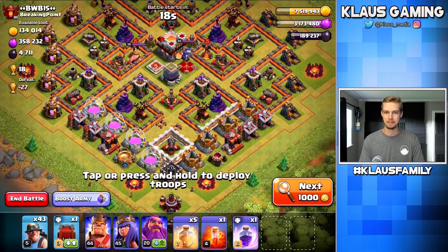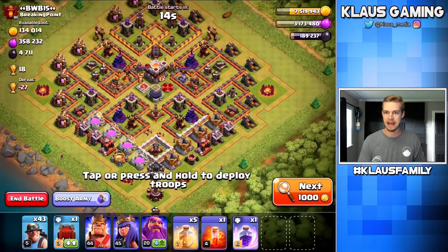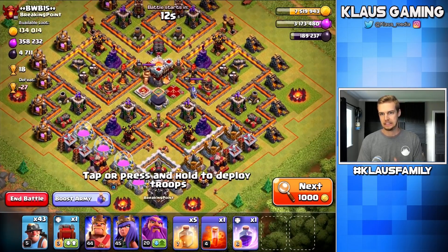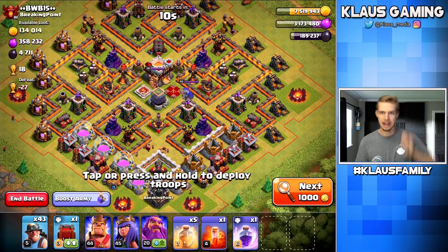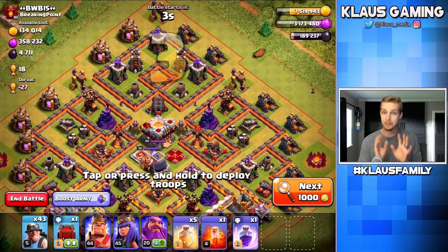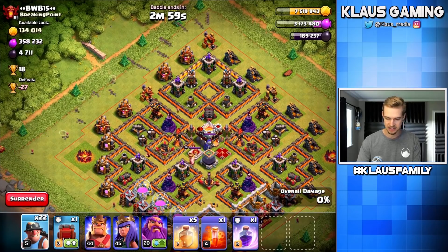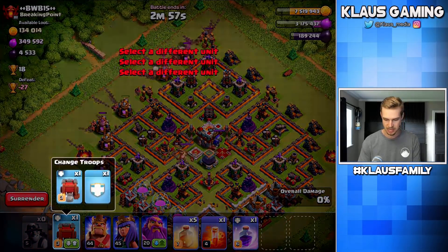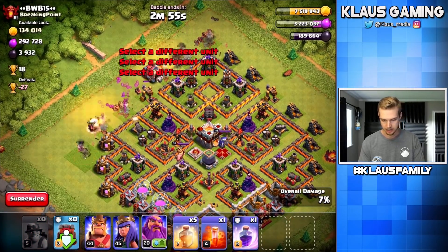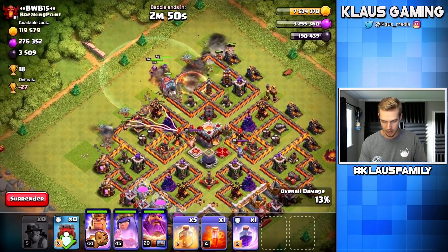Let's attack this base because it's got 4,700 big ones. We're gonna have to go for a three-star obviously, but I really want the elixir — look at all that elixir right there in one spot. I'm gonna be smart and come in from the top to snag all of that dark elixir. So let's get the wall wrecker, let's get the warden, let's get the king and the queen too. We're just gonna go all in.